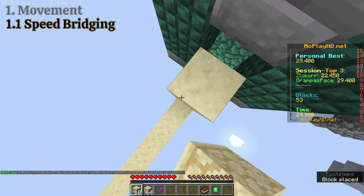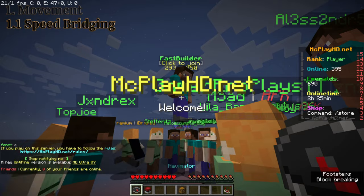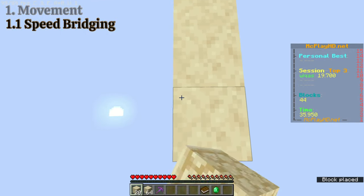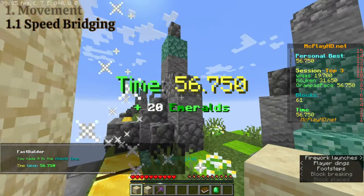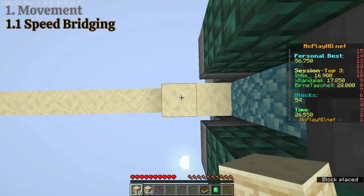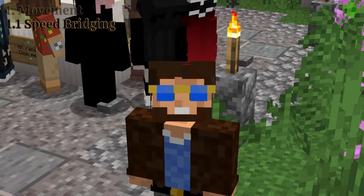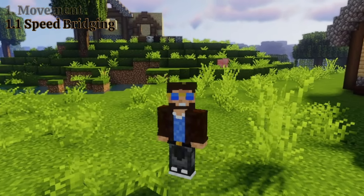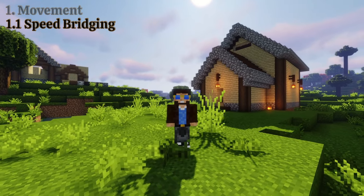This technique is hard to pull off, however it's very rewarding when you get it right. I'm doing speed bridging training thanks to a server called mcplayhd.net. At first, I wanted to see how fast I could get to the platform across while crouching the whole way — that took me over 55 seconds. After I started practicing the ninja method, I managed to cross within 30 seconds. I knew by then that a sub-25 seconds was possible, so I kept on practicing that week. After a few days, I managed to pull off a sub-25 seconds and was satisfied with that, leaving the remaining days of the first week without any more speed bridging training.